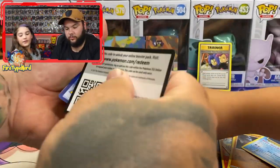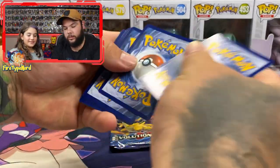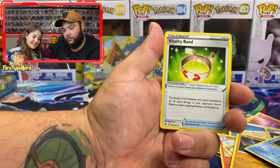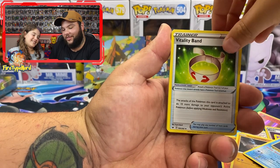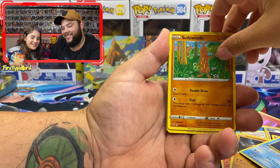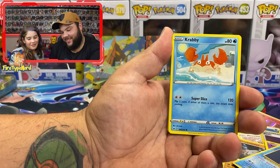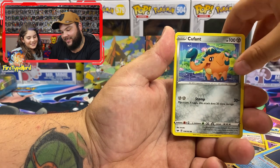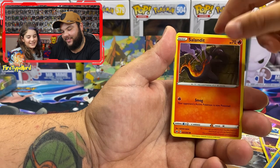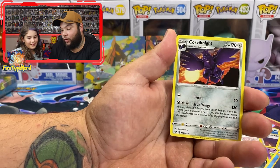There are different front covers — they're different sets. Energy, Vitality Band, Raboot, Sudowoodo, Yamper, Crabby, Cufant, Bellboy, Salandit, Wooloo, and we've got a Corviknight regular rare.